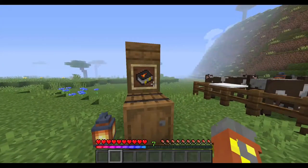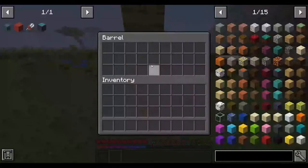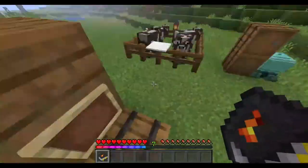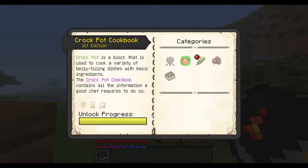The next, which is probably the most needed thing in the whole mod, is the Crock-Pot Cookbook — first edition. I used the creative one, because I accidentally deleted the one you get from logging into the game for the first time. The Crock-Pot Cookbook will show you really important stuff.